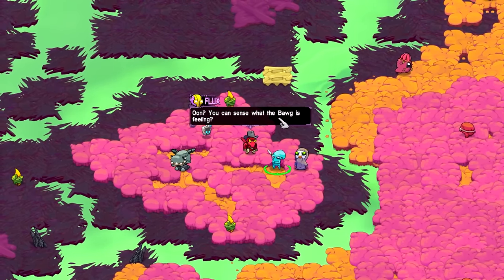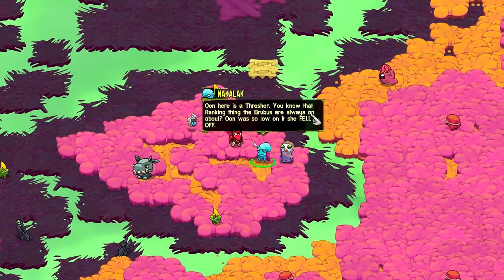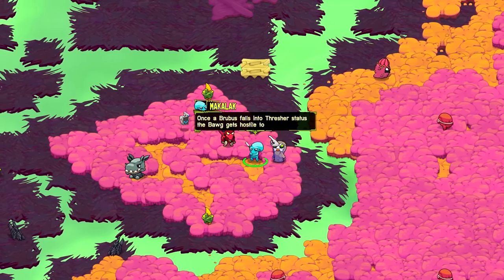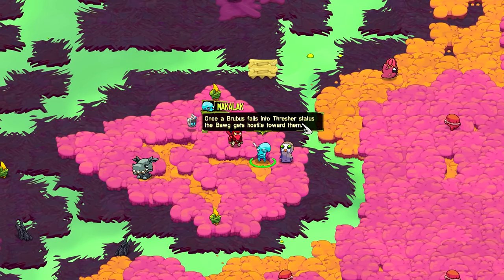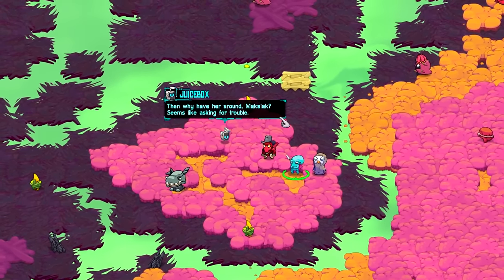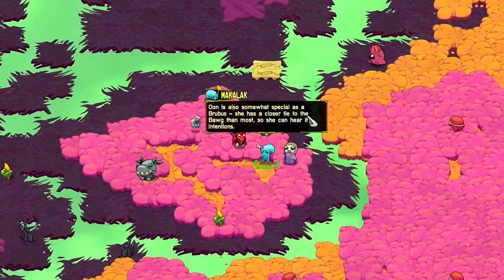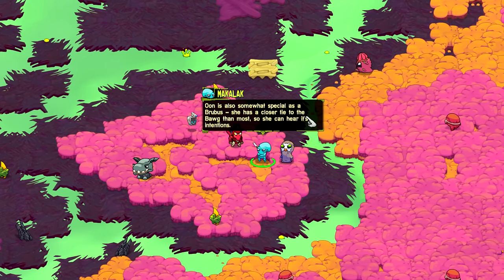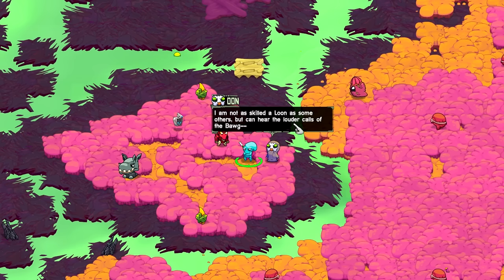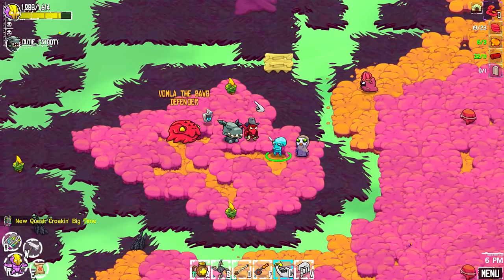Oon — can you sense what the bog is feeling? The bog has feelings? Oon here is a thresher — you know that ranking thing in Brubbers are always going on about? Oon was so low on it she fell off. It was disappointing. Once a Brubbers falls into thresher status, the bog gets hostile towards them — the bog sees them as a menace. That's why we have her around. Oon is also somewhat special as a Brubbers — she has a closer tie to the bog than most, so she can hear its intentions. The bog thrashes — prepare yourselves. Volma, the bog defender.